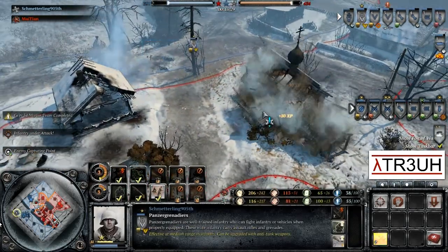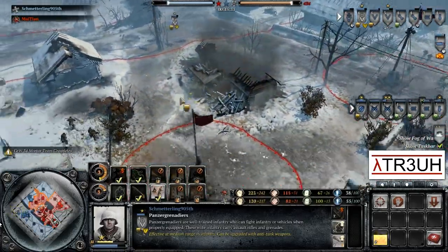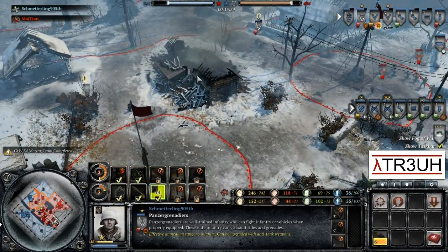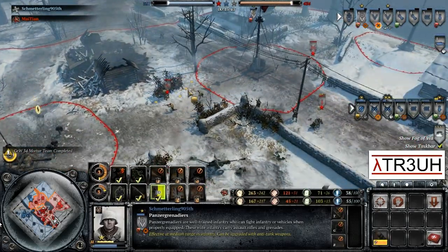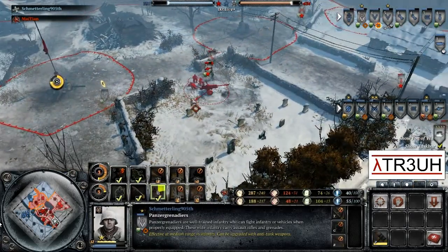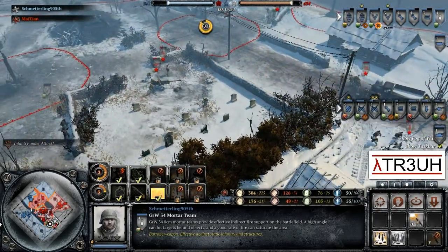Panzer Grenadiers rush into the center. A Bundle Nade goes in and collapses the church — another lucky break there for Schmetterling — taking care of one of those Maxim machine guns. This allows him to rush into the center of the field. It was confirmed to be the Bundle Nade, not the mortar. Interesting choice by Mai Tai — he decides to capture that AT gun, not wanting Schmetterling to get it. Not a bad choice, but he doesn't have any way of getting it out of there, so these units are simply going to get killed.